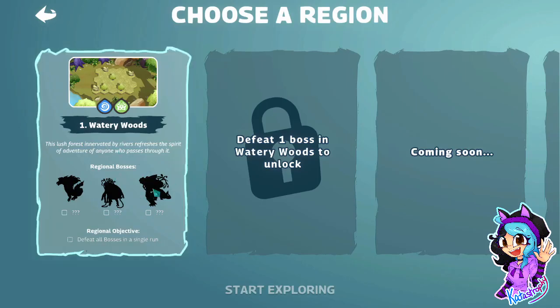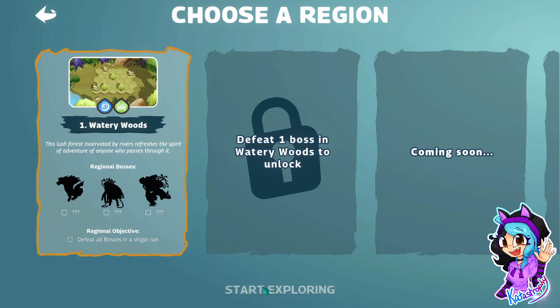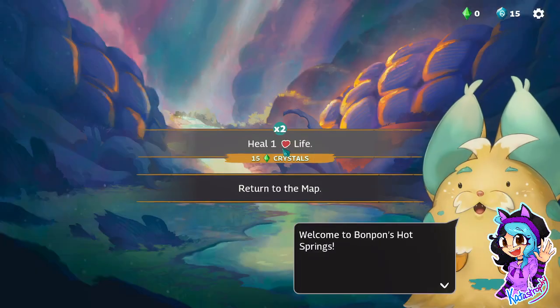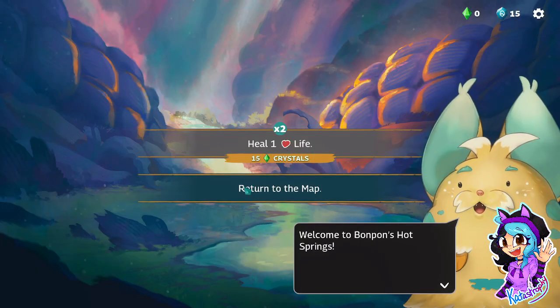It says three regional bosses. This lush forest, innervated by rivers, refreshes the spirit of adventure of anyone who passes through it. Defeat all bosses in a single run with regional objectives. So what do I do? Bon-Pon? Fjorday? Bon-Pon?